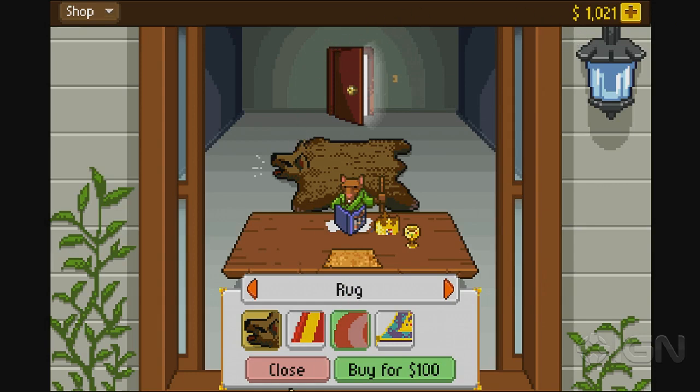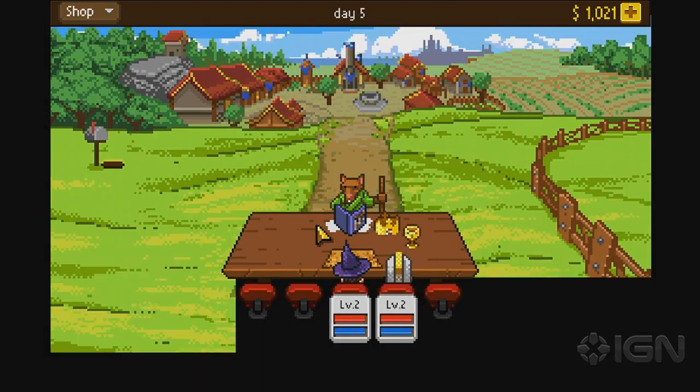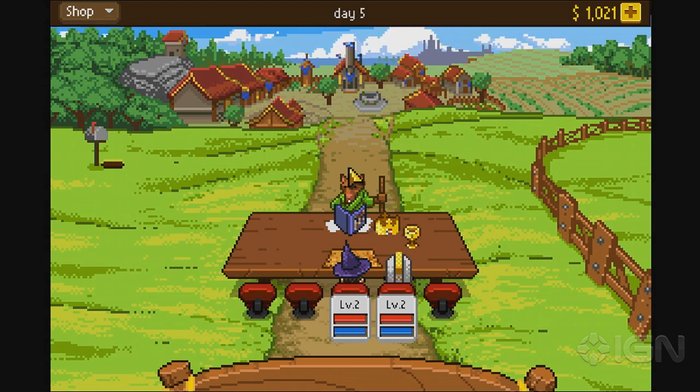What is the ultimate goal in Knights of Pen and Paper? The ultimate goal is to save the pen and paper world from an evil wizard who's trying to break out from the fantasy world and into the real world. There are a bunch of people in the pen and paper world that would suffer from what he's doing — it's pretty standard story for an RPG.